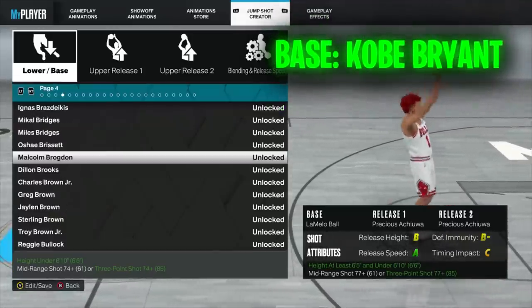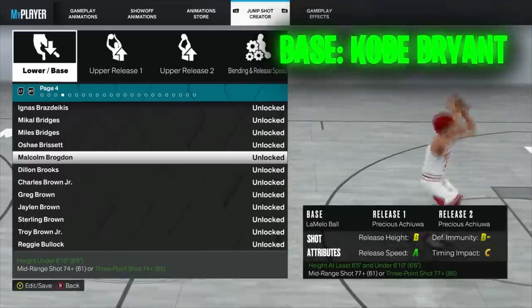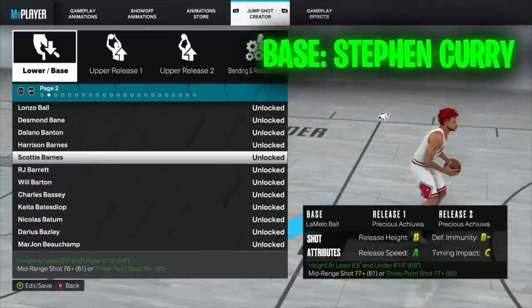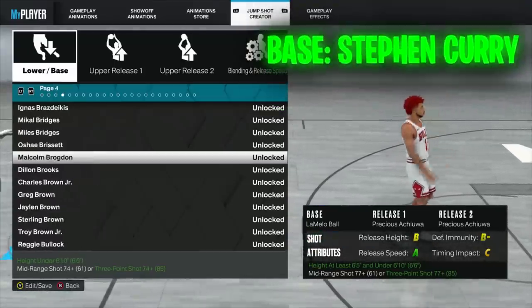Another good base that I unfortunately don't unlock is Kobe Bryant — a very easy-to-time base. And the last base I'll mention is Stephen Curry, which I also don't unlock. Stephen Curry base has always been a good, easy-to-time, and very effective base.